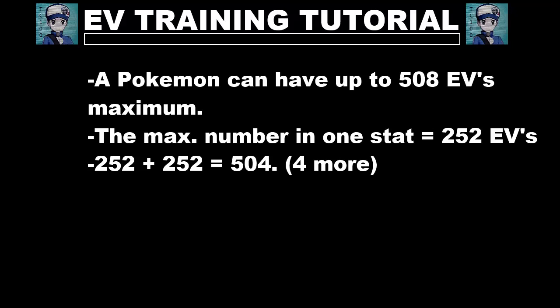508 EVs maximum. The maximum number in one stat is 252, so you can maximize two stats. One stat will give you 252 EVs, and if you maximize another stat, you get 252 more — that equals 504. That means you have four more points, which you can put in a different stat. This is the most common EV spread many players use, but you can EV train however you want, as long as it equals 508 EVs.